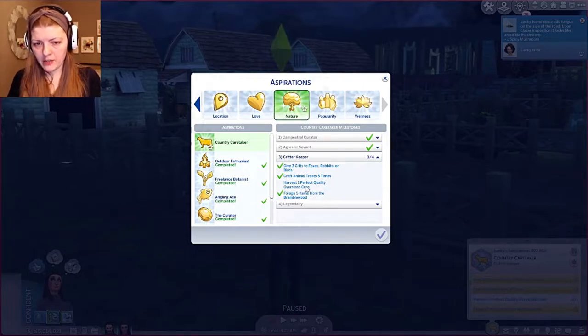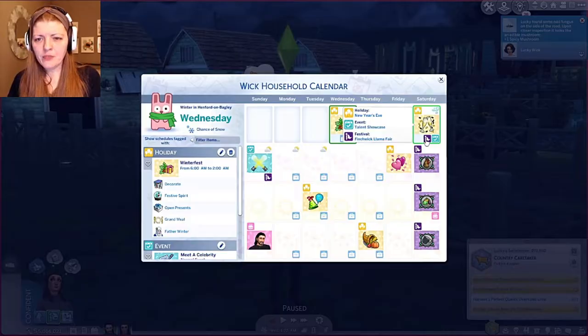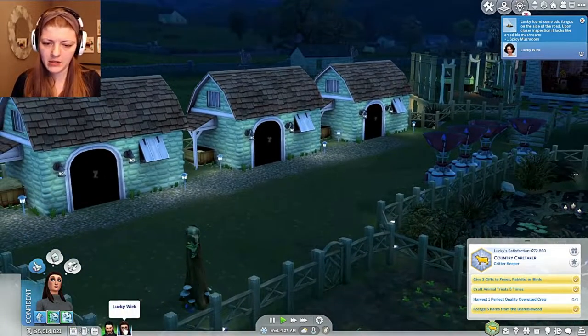After she's harvested one perfect quality oversized crop, we need to reach maximum relationship with the cow, chicken, or llama. We have chickens — that's right. Win a competition — when's the next competition? The Finwick Llama Fair is Saturday, so let's be best friends with our llama. Oh wait, I have to wait until they get up.